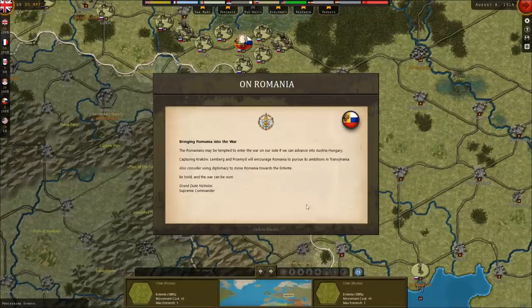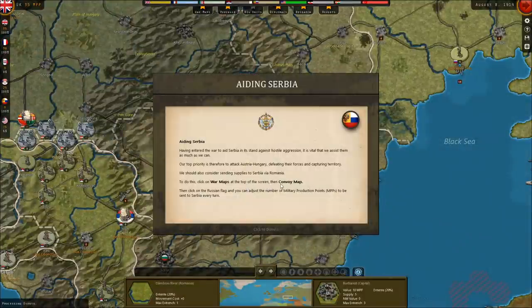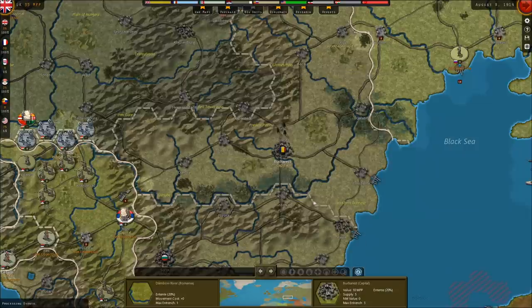We can see bringing Romania into the war — the Romanians may be tempted to enter on our side if we can advance into Austria-Hungary. Capturing Krakow, Lemberg, and Przemysl will encourage Romania to pursue its ambitions in Transylvania. Also consider using diplomacy to move Romania toward the Entente. Be bold and the war can be won — Grand Duke Nicholas, Supreme Commander. Our Serbian ally: Serbia is not a wealthy country but has an experienced army that with our assistance should be able to tie up significant enemy forces. It is recommended we consider sending supplies by sea to the Serbs — click on the convoy map, then the French flag, and adjust the MPPs sent to Serbia every turn. The Russians can also aid Serbia through rail lines.